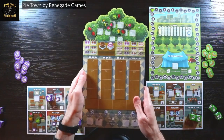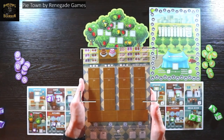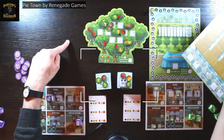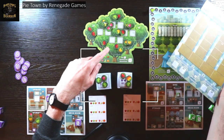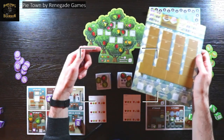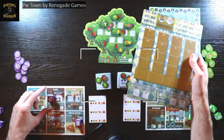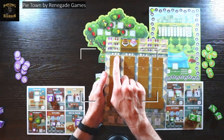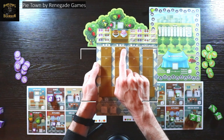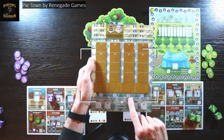Looking at the board, the most common ingredients in the game are apples — there's just a ton of apples. There are also bananas, strawberries, and pumpkins. The apples are the most common, called common, while strawberries, bananas, and pumpkins are the rare ones. If you bake a pie with three apples, you're going to get two points. If you use two apples and one special ingredient, you get three points. If you use one apple and two special ingredients, you can get four points.